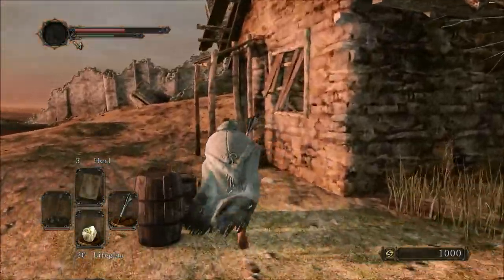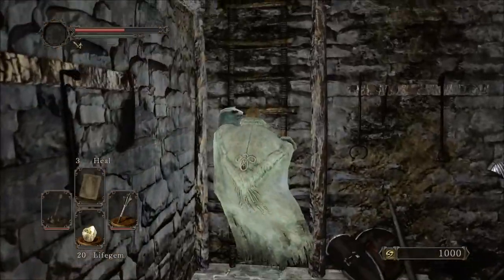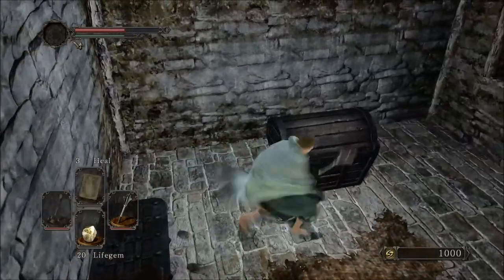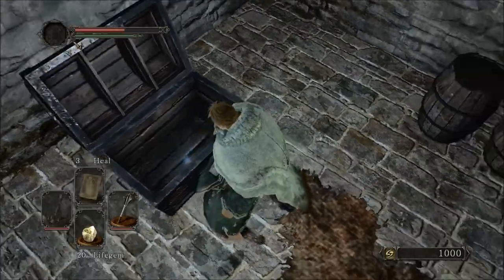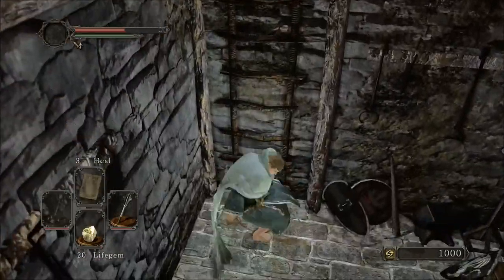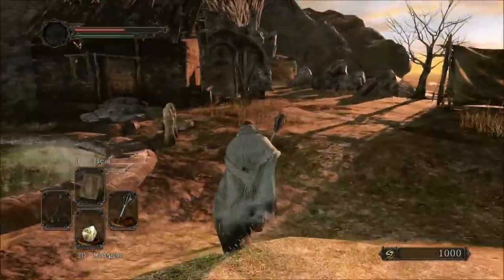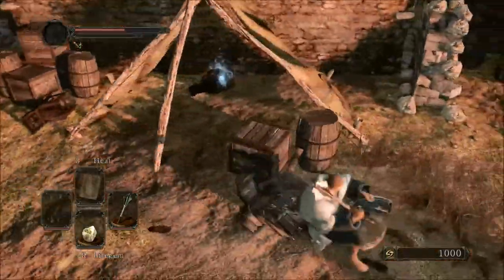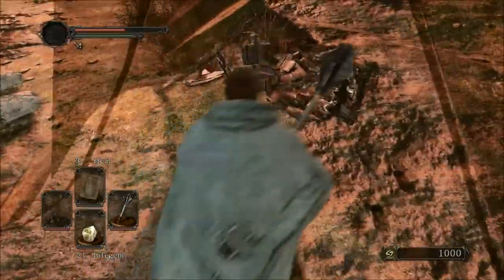We're also going to get the Titanite Shard, which will help us upgrade our greatsword later. They're worth 800 souls when you buy them from the store, so it's a good way to save some souls at the start. This merchant doesn't sell anything of value at the moment — he does sell a great shield. The Tower Shield is really easy to get separately.